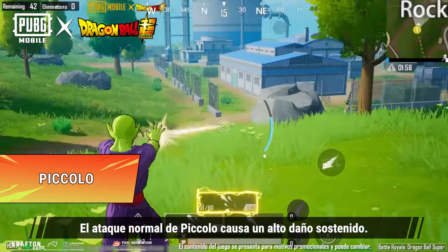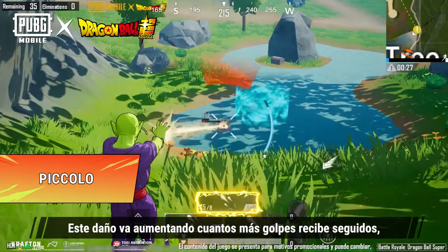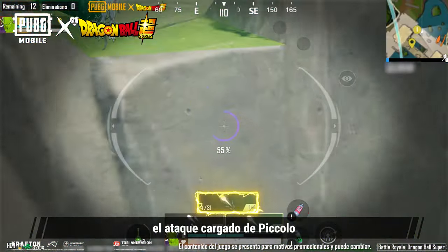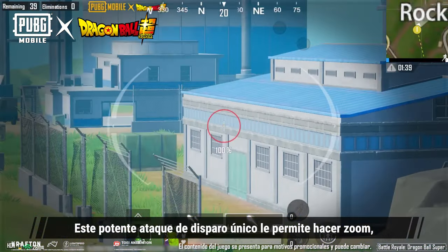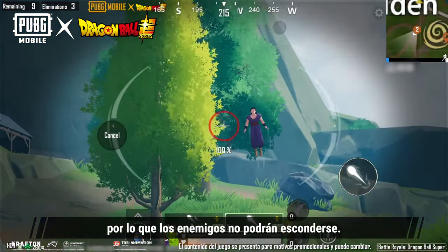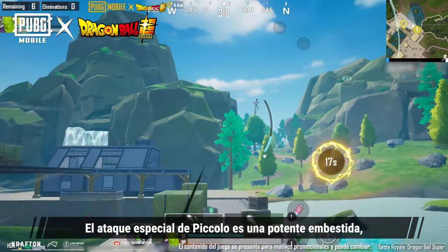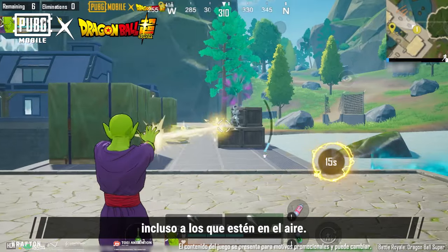Piccolo's standard attack deals high sustained damage, and it even increases the more it hits in a row, which will really test your aim. Furthermore, Piccolo's charged attack can snipe enemies from a distance — he can zoom in for this powerful single-shot attack, leaving enemies with no place to hide. Even if you miss, it's no big deal, because Piccolo's special skill is a powerful dash that can be used to close in on enemies, even those in the air.